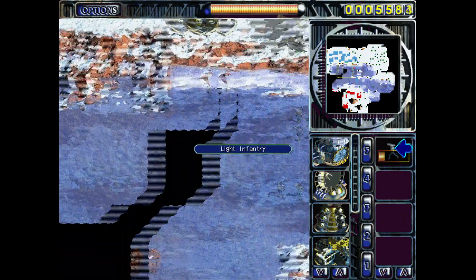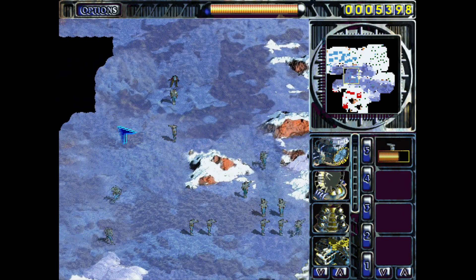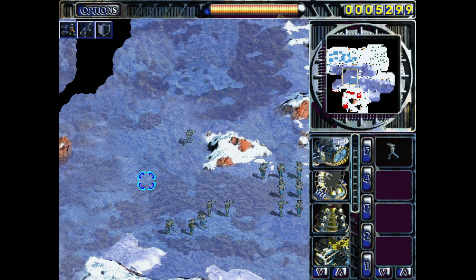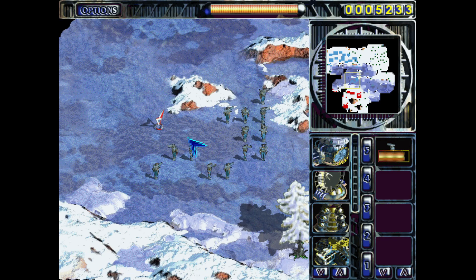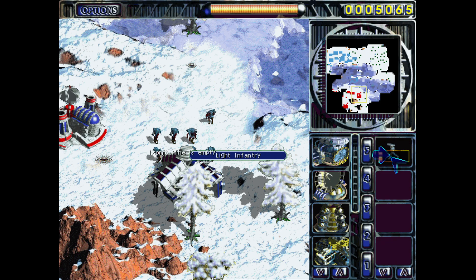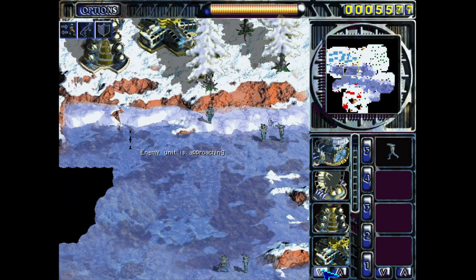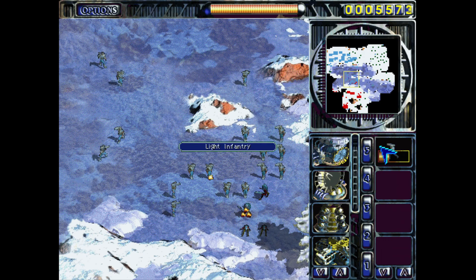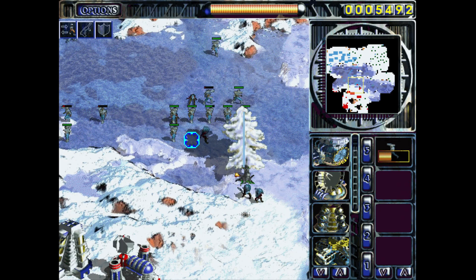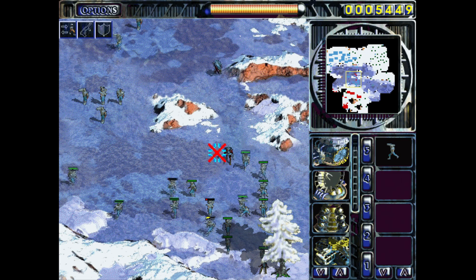This frustrating part about the earlier missions is that your units are so weak you really struggle to take down structures. There's also often not enough space to use a huge amount of infantry. Really, we just need to take down the headquarters — destroying the barracks or power plant is not going to do it because they rebuild too quickly. I didn't get access to any factories here.